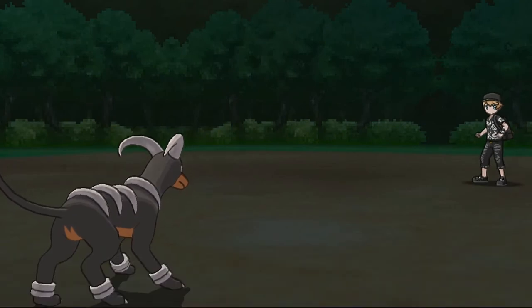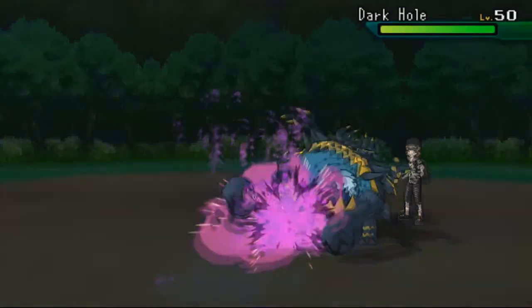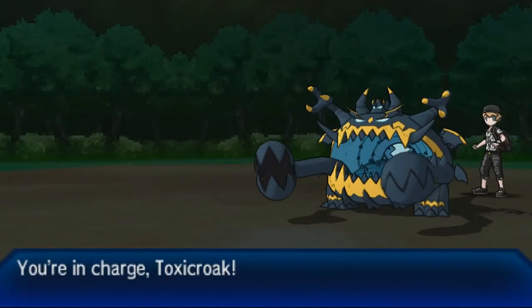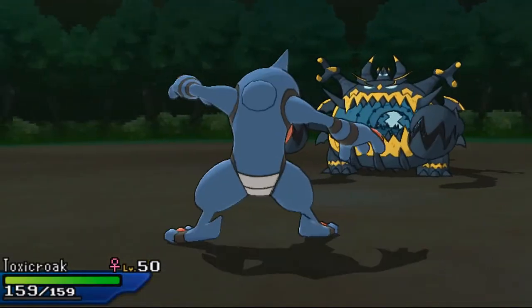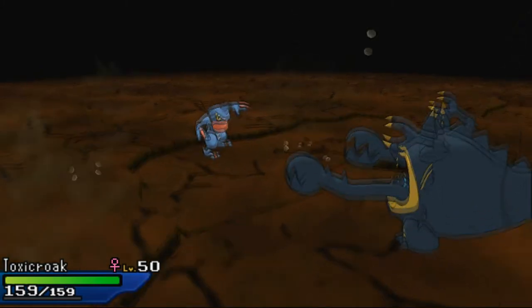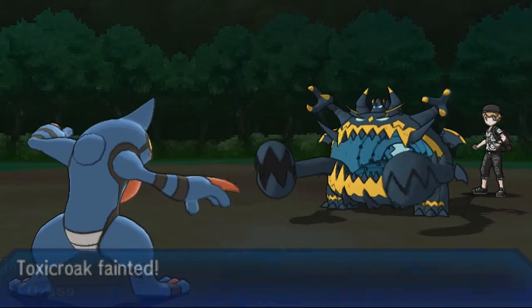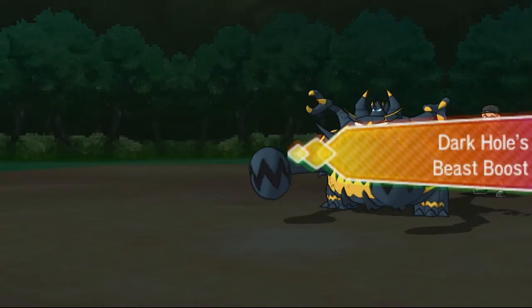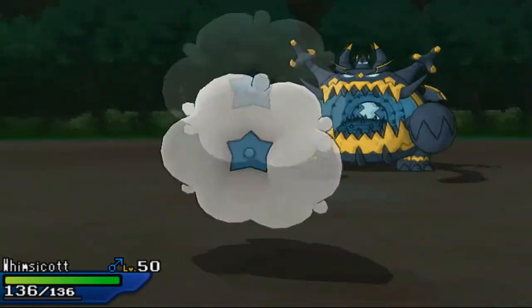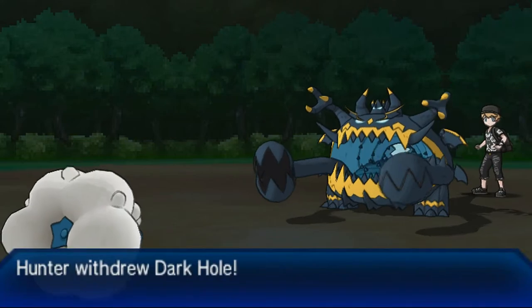He switches to Guzzlord, I think that's the name, and I go for Sludge Bomb in case he goes for a dragon type move. The damage isn't great, so I send in Toxicroak to see what attack he uses. He goes for Air Slash which is super effective, and it's a critical hit. Toxicroak doesn't have great physical defense — actually it's a special move — but Toxicroak faints and his Pokémon raises its attack with Beast Boost.